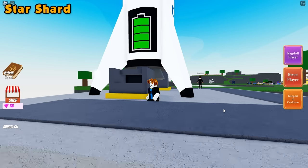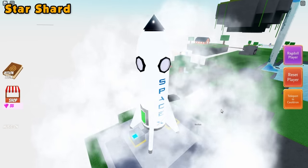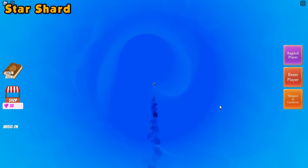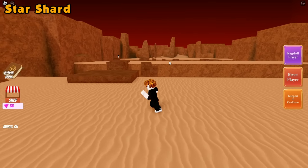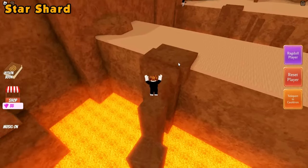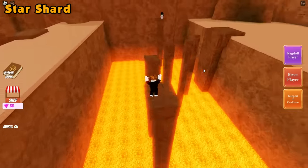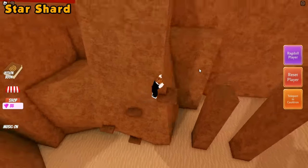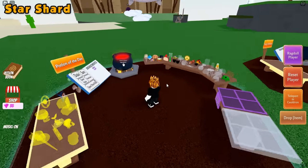Once the rocket is full, go ahead and get inside — we're going straight to Mars. Once we're at Mars, we'll have to complete the parkour and reach the star shard at the very end. There are lasers shooting at you — my advice, don't worry about them. Just don't stop moving. As long as you don't stop moving, you won't get hit. Grab the star shard ingredient, teleport back to your cauldron, and drop it right on in.